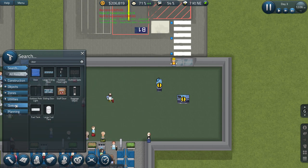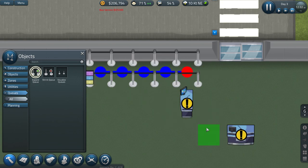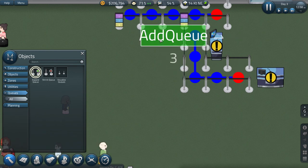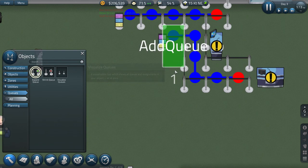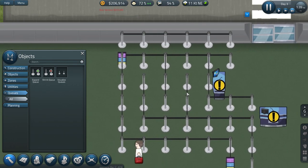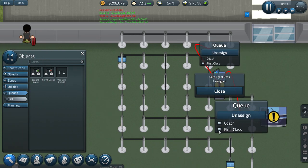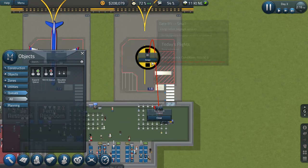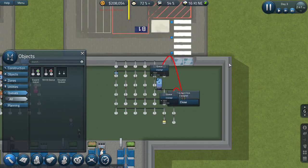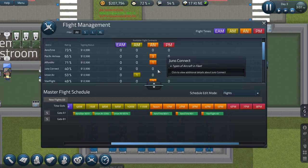We're going to assign this queue to first class - not coach - and assign this one to coach - not first class. And you're also going to need to be assigned to the gate itself. Pretty much the same story here. Now let's have a look at some flights.